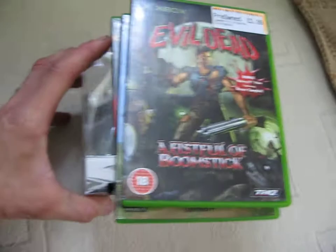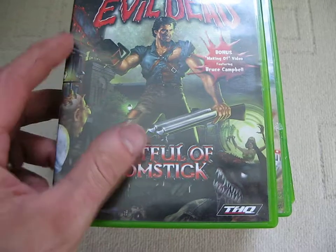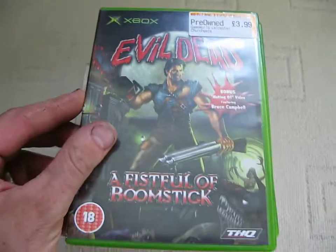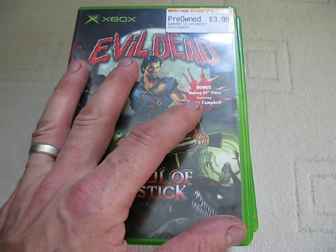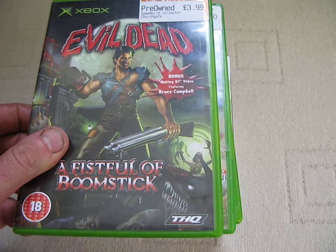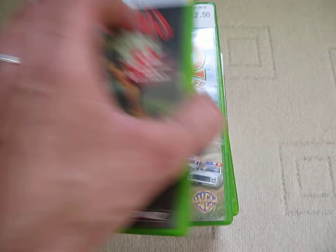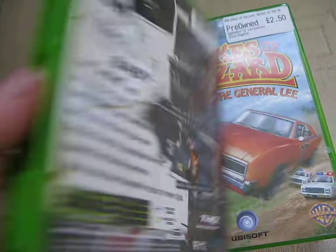So the next pile — some more Xbox games, three here all from Game World. The first one's Evil Dead: A Fistful of Boomstick. This features a bonus making-of video featuring Bruce Campbell. This was £3.99, developed by THQ. It's a one player game and was released in 2003.